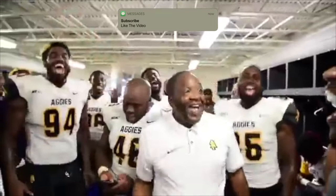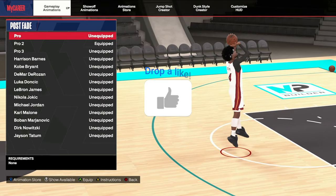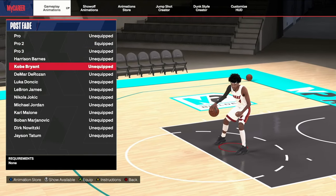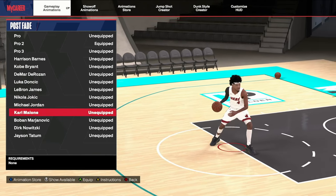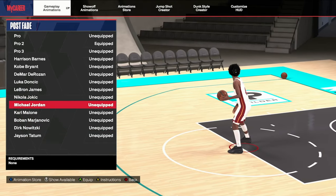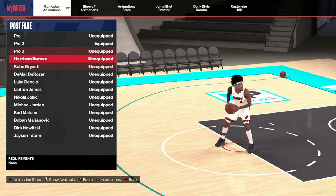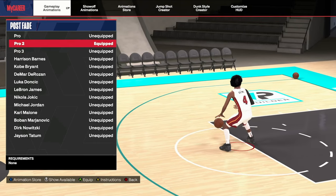Next is post fade. A lot more people are going to be using post animations this year — post is overpowered with the mid-range game being what it is. The best post fade personally is Kobe or Jordan — those are the ones I'll use. Some people may use Dirk. Jokic's is actually pretty solid as well, and Marta Rosen has a really good one too. Those are the ones I personally recommend for post fade.